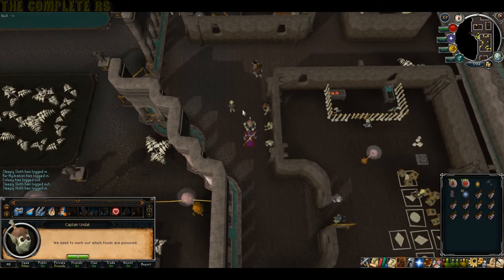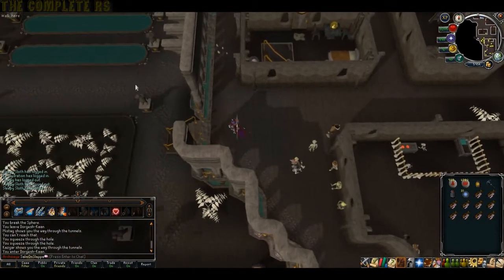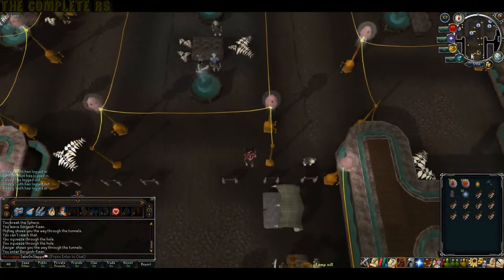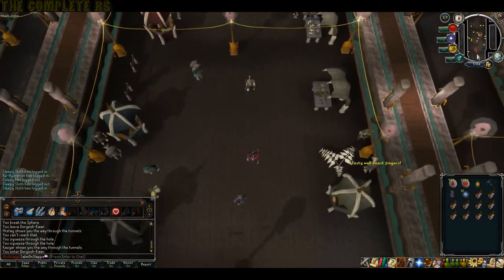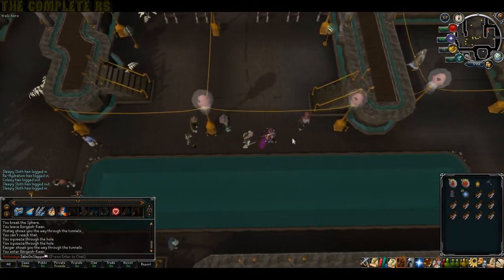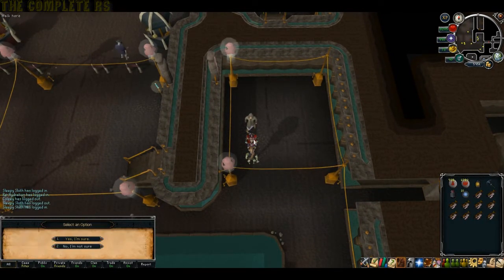Simply talk to Captain Unduk and tell him you've worked out which foods are poisoned. Then head back downstairs and head almost directly south past the markets. Typically you'd need to find out what the two poisoned foods are and speak to the market sellers, but we don't need to do that because we already know what's going to happen. Head east of the markets and you'll find the human culprit - go ahead and pick option 1.